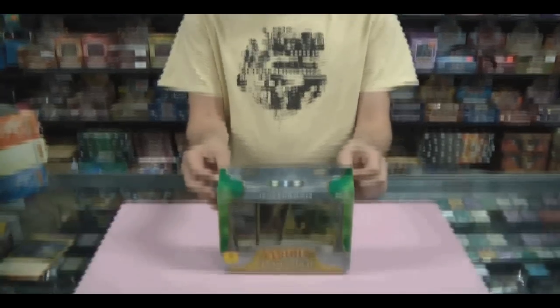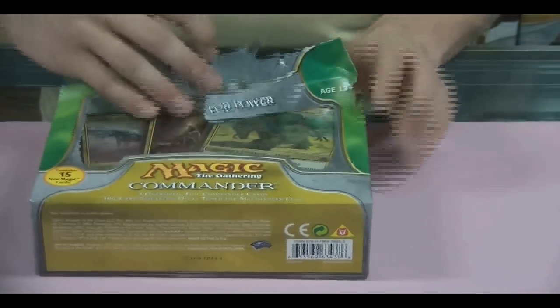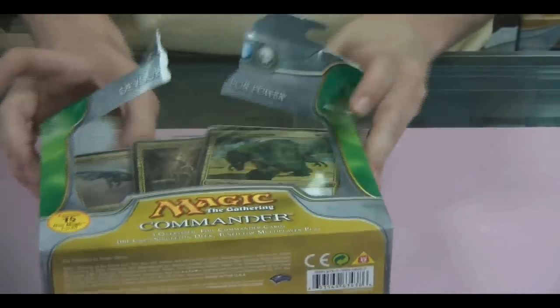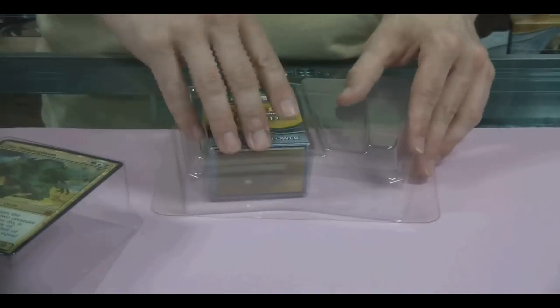We're here for our second video in the Commander series. We're doing the Devour for Power deck — it's a green, blue, and black deck. All the decks are on our site as well as the individual decks. Get them before the price keeps going up; we started selling these decks at $115 and they just keep going up.